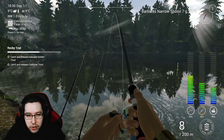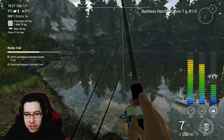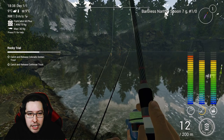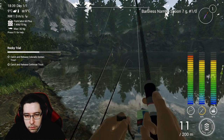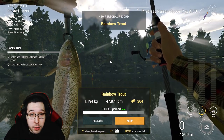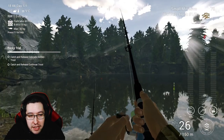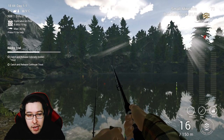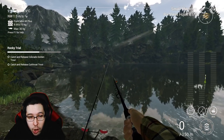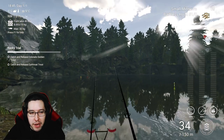It looks like a cutthroat trout — let's bring this one in. There will be fights here; trout fight a lot. If you want to upgrade your setup you can definitely do that. I'm using the bare minimum to maximize XP without spending a lot of money. It turned out to be a rainbow trout — 304 coins and 116 XP. This setup isn't the most efficient at Rocky Lake, but I wanted to give you something you could come with early on to make a little money before upgrading.